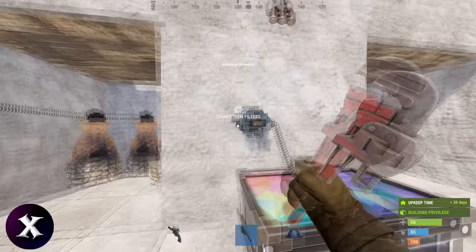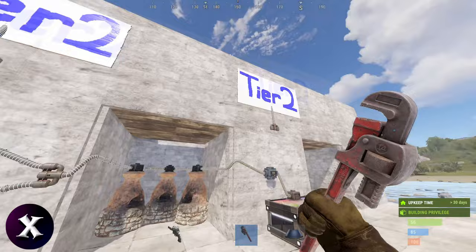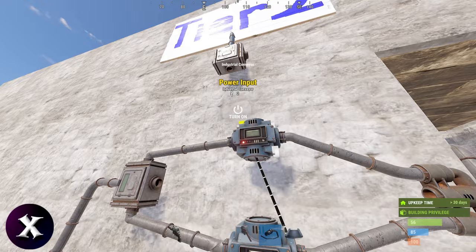Add one more conveyor and plug it straight into the output box. If you have my sorting system, you can plug the furnaces directly into the tier 2 system without this conveyor — just plug it into the conveyor and you don't need a filter on it. You'll need three power, or two if you're using my sorting system. Turn it all on and it'll start moving the resources.